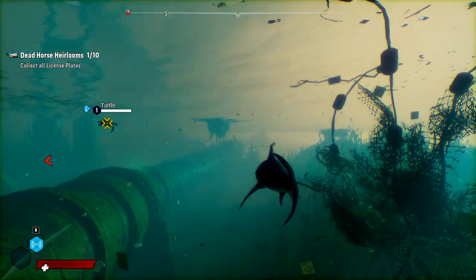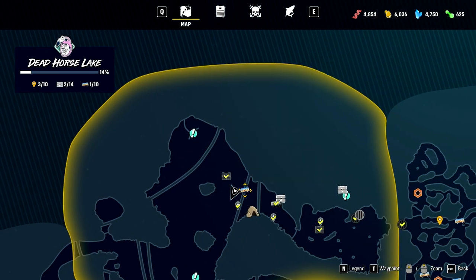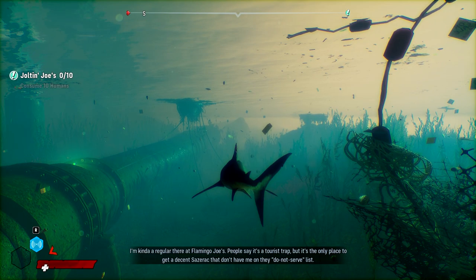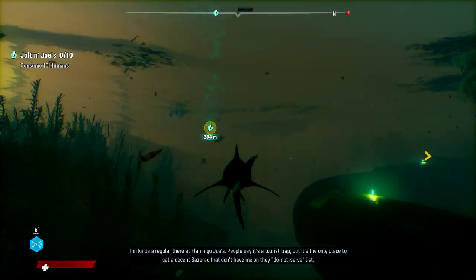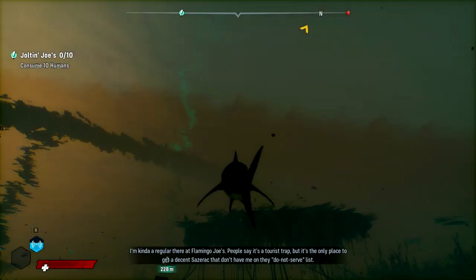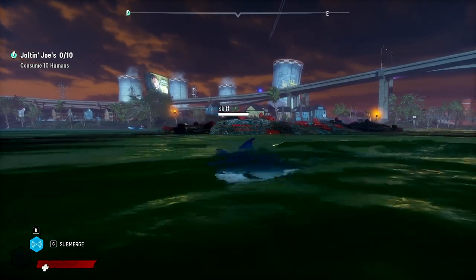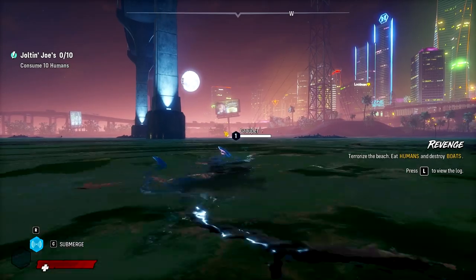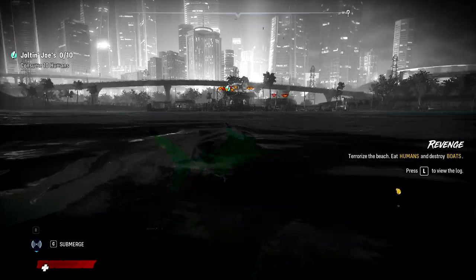Alright, I guess we'll go eat people - they're easier to eat than Barracuda. I'm kinda regular there at Flamingo Joe's. People say it's a tourist trap, but it's the only place to get a decent Sazerac that don't have me on their do-not-serve list. Terrorize the beach, eat humans, and destroy boats. Be a menace.